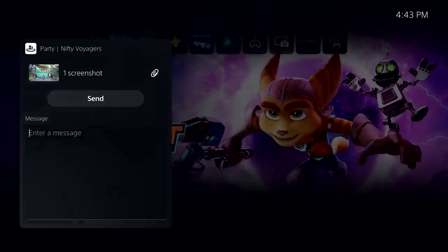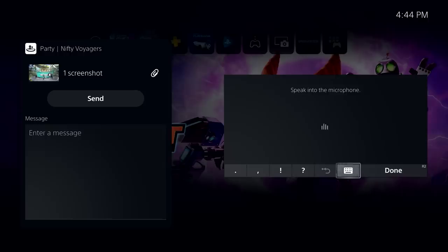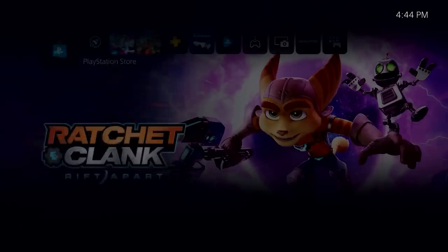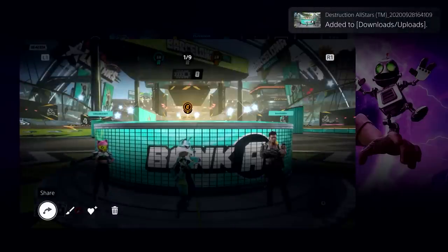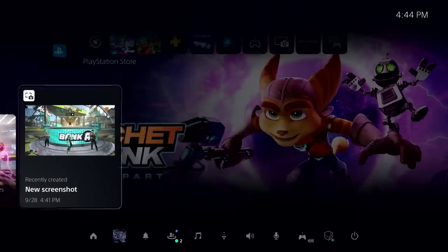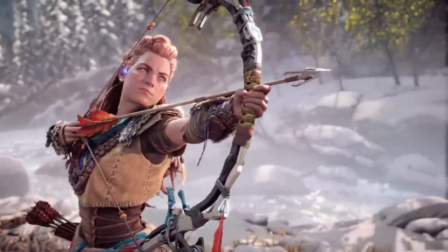The final wow moment is linked to this. Remember the controller has a built-in mic? You can use it to dictate a message on the PS5. And there's one more thing: if the friend you're sending a video or image to has not played that game or activity, the message will come with a spoiler warning. This is dictated by the game's developer, who may feel that spoiling a boss fight is a big deal and slap a spoiler warning over the top of it. Pretty damn cool.